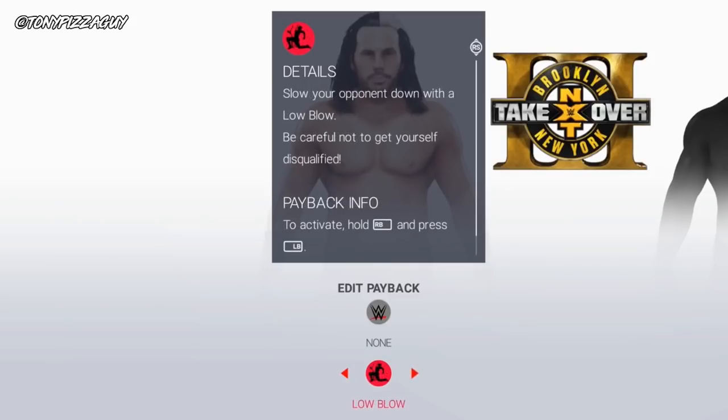The next three paybacks can get you disqualified, but they are fun to use. In a no-DQ match, definitely use them, but if the ref is watching in a normal 1v1 match you might get disqualified. The first is the low blow — hold R1 and press L1 to activate, then triangle to perform it.